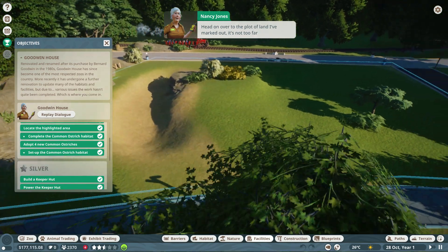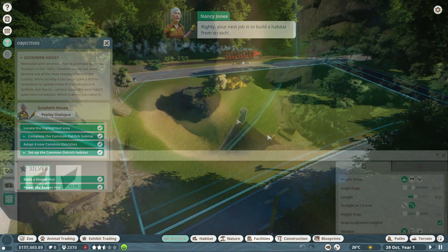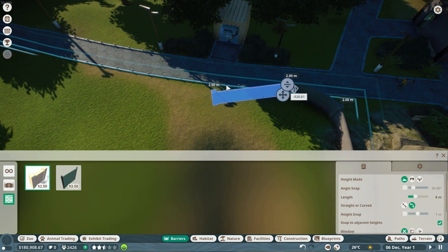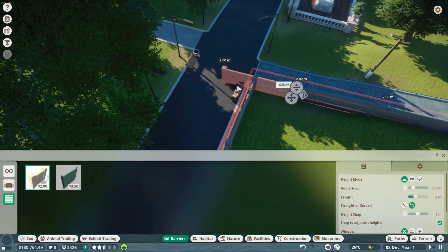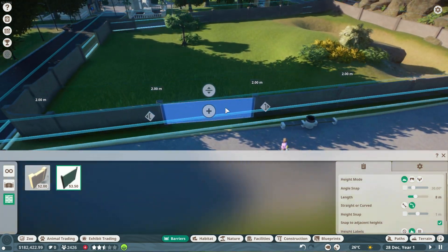A very happy veterinarian is a fast vet. If your staff member gets paid a good wage and is trained up, they will be fast at healing your animals and getting them back into their habitats for display or breeding. All facilities need to be powered, and both power buildings and facilities themselves must be kept away from the guests, otherwise it ruins their experience, lowering the zoo's attractiveness and its profits.